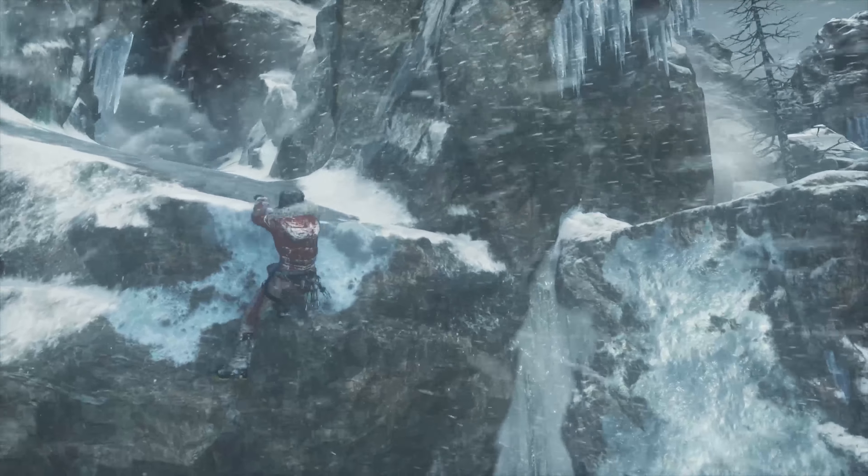As Geralt in The Witcher 3: Wild Hunt, you have to make a lot of choices — life or death, love or loss, and medium or ultra graphics settings. CD Projekt Red's third update to the Red Engine was designed exclusively for the 64-bit software platform and allows for a wide array of cinematic effects, including bokeh depth of field, colour grading, and lens flares associated with multiple lighting.